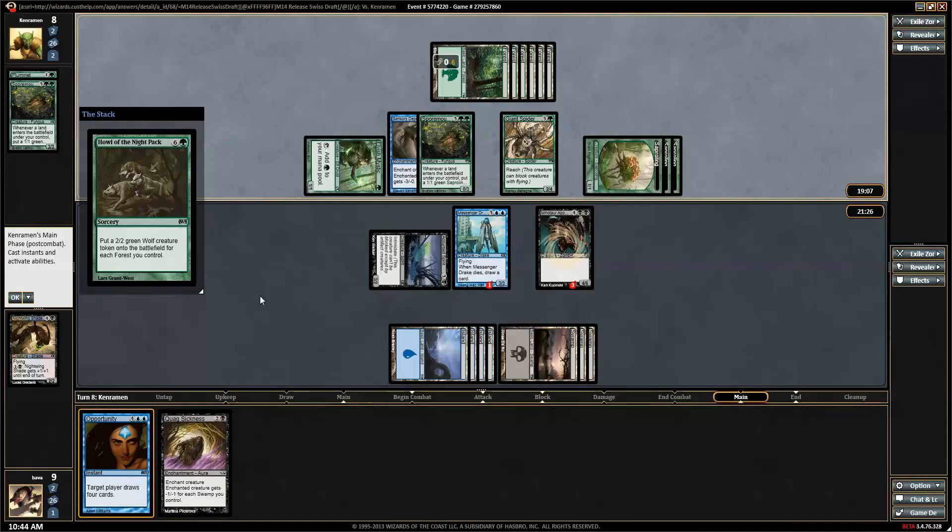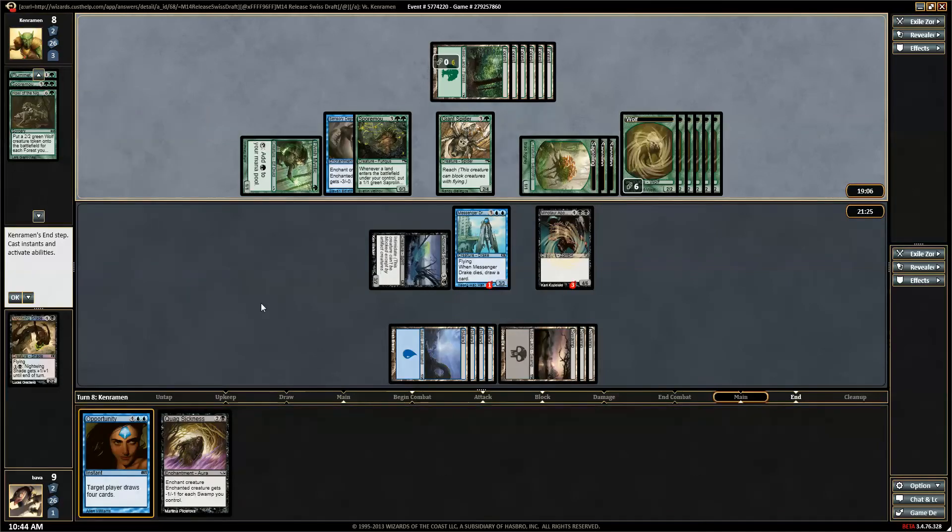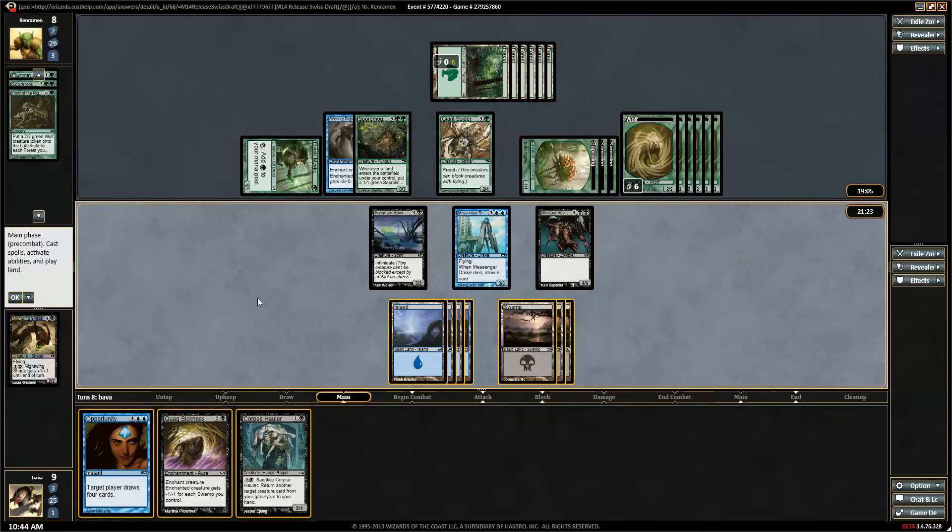There's a bunch of wolves — yeah, it's 6 wolves. Corrupt. Corpse Hauler. Those wolves are going to kill us — 1, 2, 3, 4, 5, 6 damage. There's nothing I can do about that, is there? Kill my own drake. But I still don't think it's going to do it.